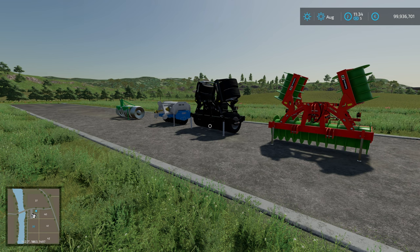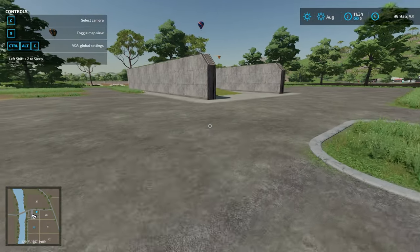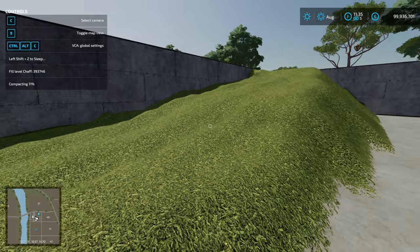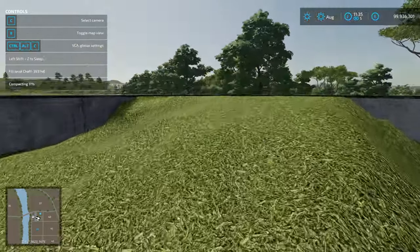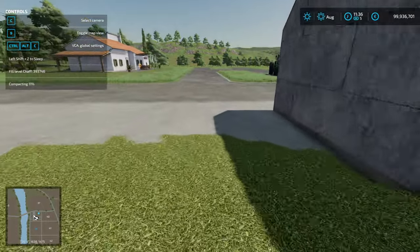Welcome back to Farming Simulator. Today I'm going to have a look at silo compaction. If you've done a lot of silage, you'll know compacting it can be quite time consuming. We've got a pit here that I've pre-set up with about 400,000 liters of chaff in it, currently at 11% compacted — that's just the result of me getting it all in and getting it somewhat level.